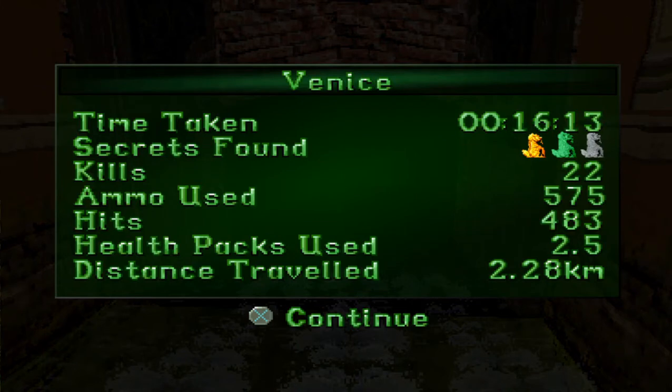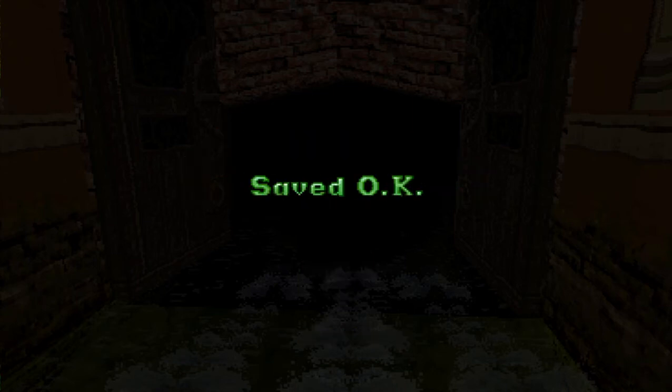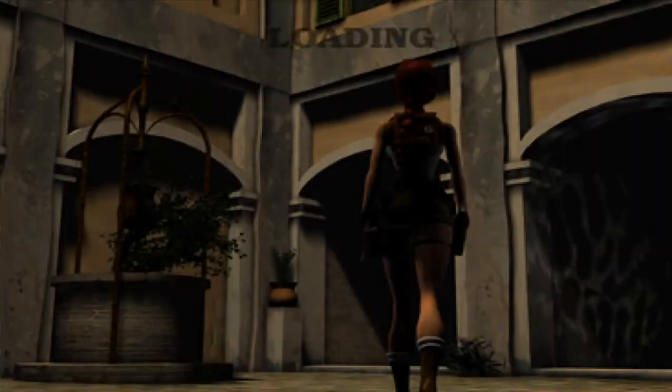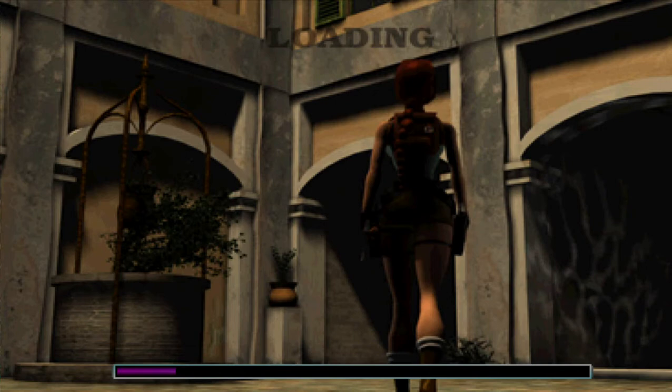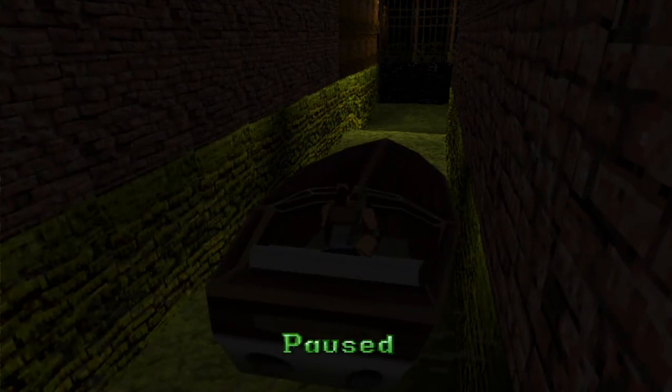And that is it, guys - that is it. It's as simple as that. Finished, done. 3 secrets, 16 minutes - pretty good going, I'd say. That is the best and easiest way of completing the level. I really hope you liked all this. Please like, please subscribe - I appreciate all the support I can get. Thank you so much, and we'll see you in level 3 for the next one.